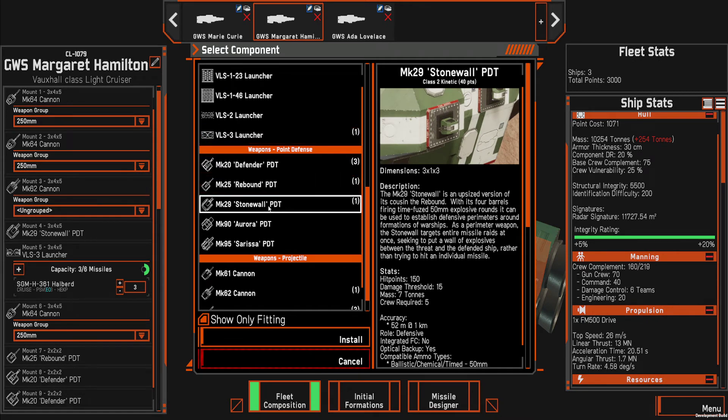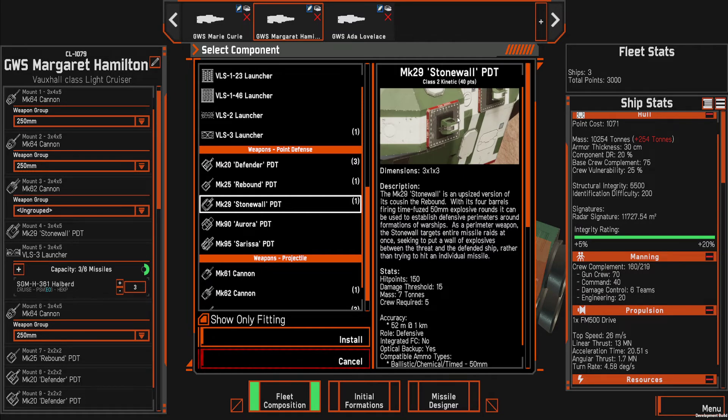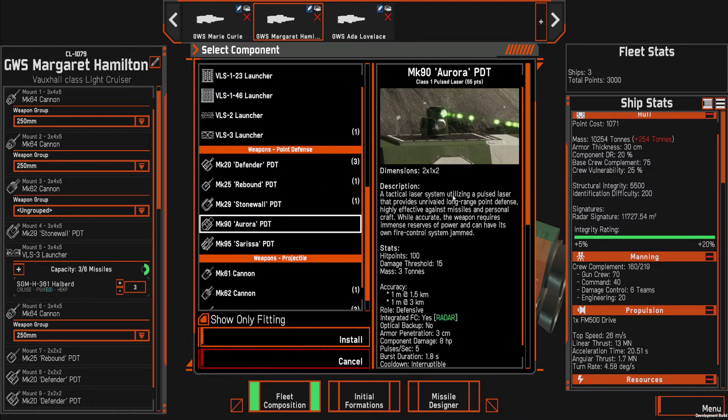There's a new stone wall point defense turret — basically just a super rebound, a bigger version of the rebound. It was initially built with the idea of creating a wall of flak to stop an entire wave of missiles. But after performance tuning, they decided to just make it a bigger, better flak turret rather than having complicated behavior to figure out where the center of a missile group is and set up a wall there — because that didn't work well in many situations depending on how the missiles were coming in.